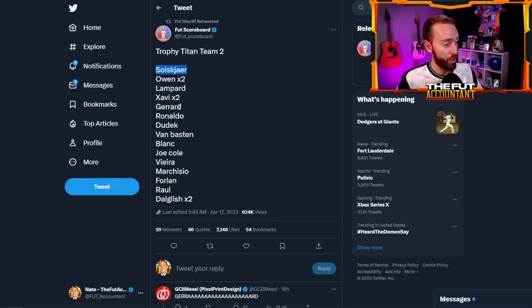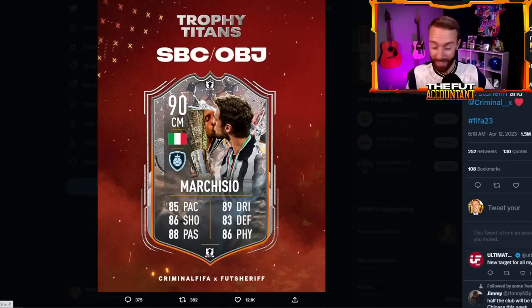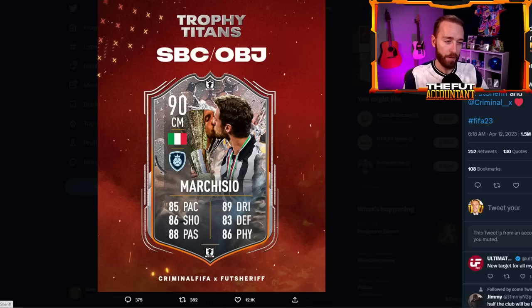We've got Ole as a hero card, Gerrard, R9, Dudek, Van Basten, Blanc, Joe Cole, Vieira, Marquisio, Forlan, Raul, and of course Lampard as well. Lampard is leaked to be the objective for this promo coming up, kind of just like the Bird Camp. So maybe we'll see one version of Lampard in packs and then one again in objectives — hopefully with a really nice boost, that could be a fun card. The SBC leak is massive: Marquisio is added to come as an SBC during Trophy Titans — absolutely incredible. With the Lampard leak being for an objective, this would be a crazy SBC that so many people would want to go and do, and I hope the boost is pretty big.